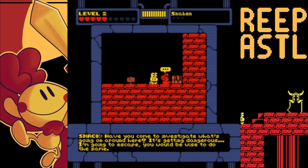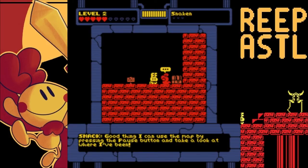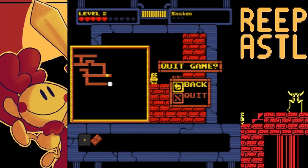They had a whole episode on Futurama about that — it was a side gag throughout the whole thing. A man walks underneath an open ladder, knocking it over. You would think the can of paint on top of the ladder is going to fall and hit the man on the head. No — instead it falls, does nothing, and the man steps into an open manhole cover. That's irony. Alright. Have you come to investigate what's going on around here? It's getting dangerous. I'm going to escape. You would be wise to do the same. Good thing I can use the map by pressing the pause button and take a look where I've been. We got a map!